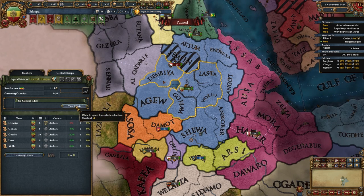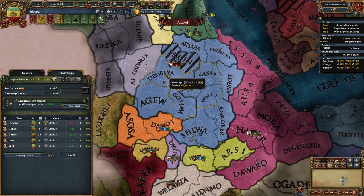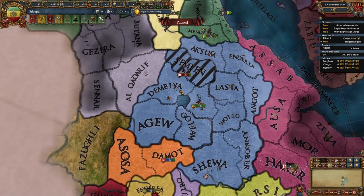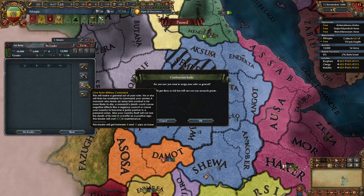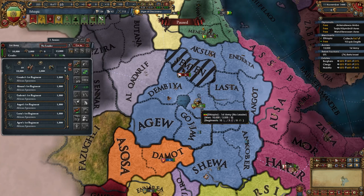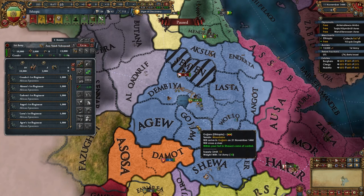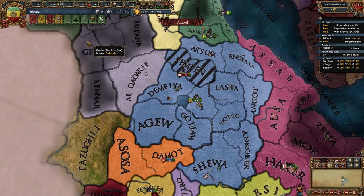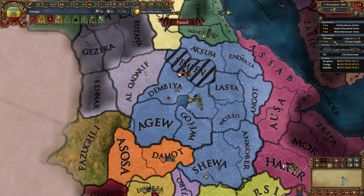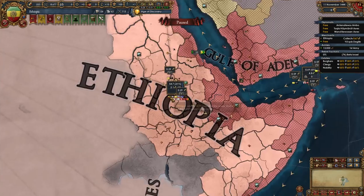Activate the Encouraged Development state edict in our capital state of Central Ethiopia and dev the province of Dembia once in Diplo. Now it's time to take care of the rebels — give your ruler military command. He is a 6/5/5 so we'll only use him to beat the rebels, then don't put him in charge. We're not making enough money yet to hire advisors, and we can't send our free merchant anywhere since everything is too far away.